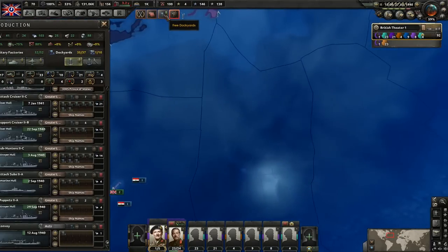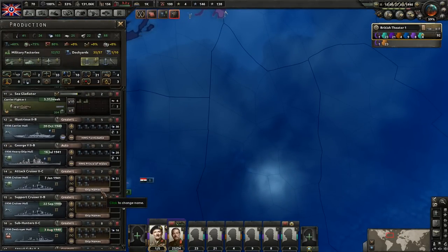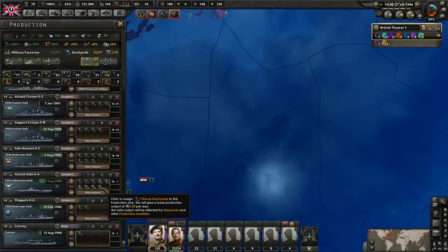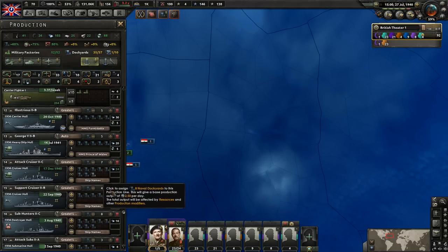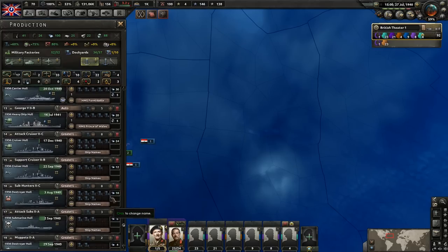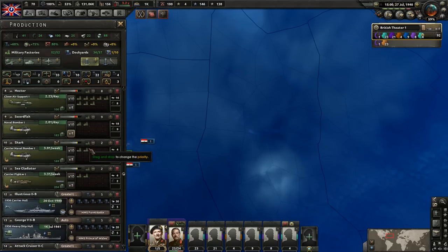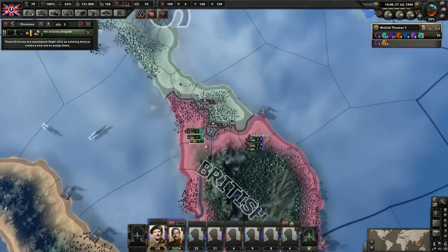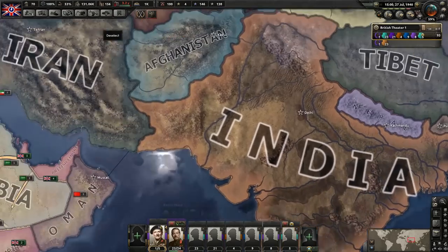We'll go ahead and take a look. Let's get these dockyards assigned - we didn't finish either one of these. Just wanted to make sure we didn't have something we needed to build. Let's go ahead and place one of these in the attack cruisers and one into the support cruisers - we'll just kind of invest in cruisers. And we have another division here apparently. I didn't see that there was two there - get those guys trained up. I'm guessing that's from maybe the equipment we sent them.